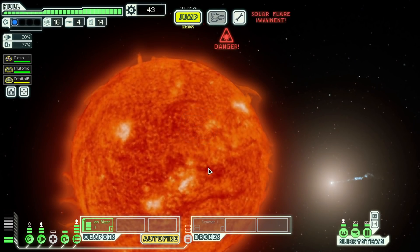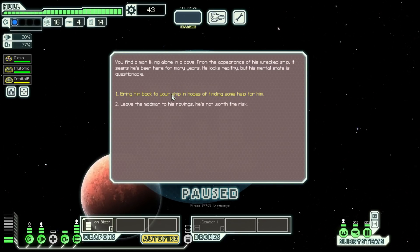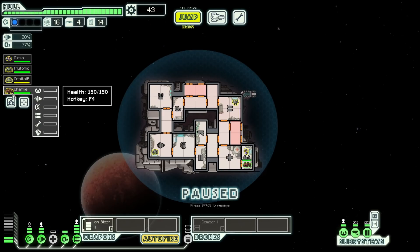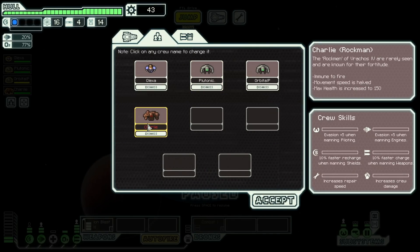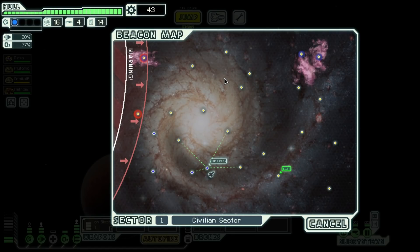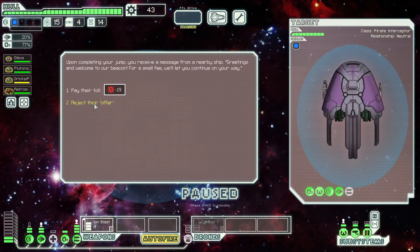Let's hit the distress signal. Go down to the surface, find a man living alone in a cave — we got Charlie! Charlie is a member of the Rock Men, immune to fire, has a lot of max health. The only man I know that's immune to fire is Retromation — we've dipped him in lava before and he just keeps on smiling.